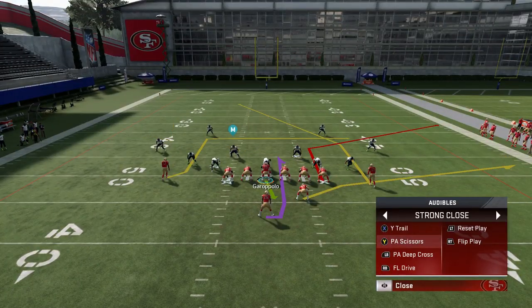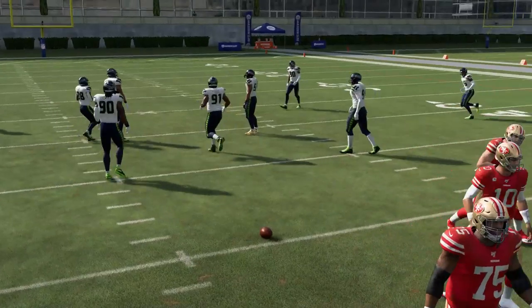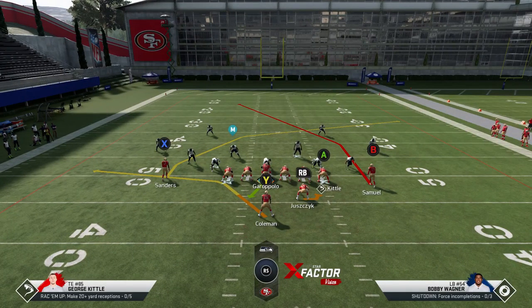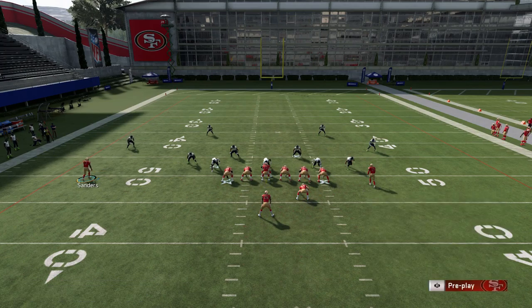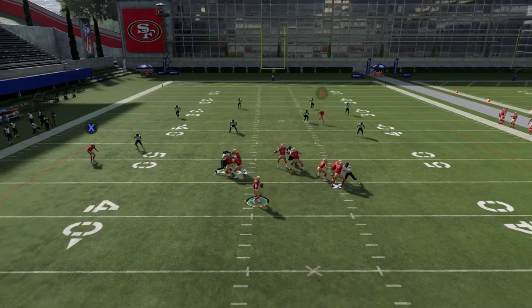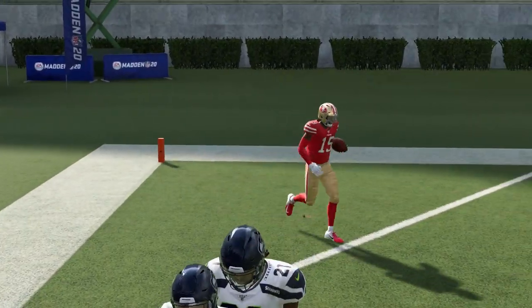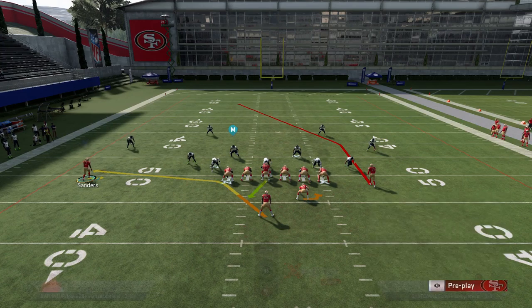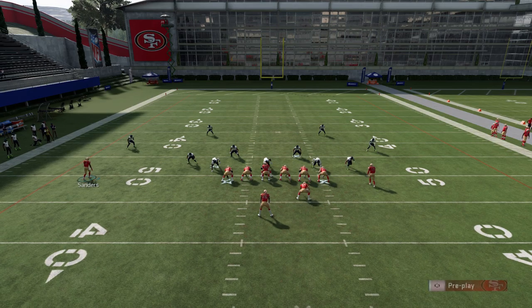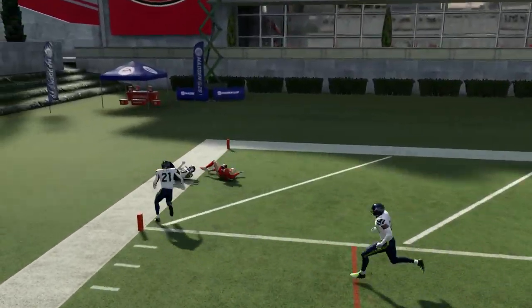As far as Cover 4 goes, the PA Scissors or PA Deep Cross can both work. For Cover 4, you have to be on the shallow side of the field — make sure you know where you are. The B route has to be coming across to the short side of the field. All I do is motion out Sanders and put him on a smoke screen, then block everybody. The hardest part is getting time for that B route to cross the field. Once he gets to a certain point, he's gone — breaking right through where the one deep safety and cornerback are split. Buying time by rolling out, you can see the separation it gets, and we're hitting home runs.